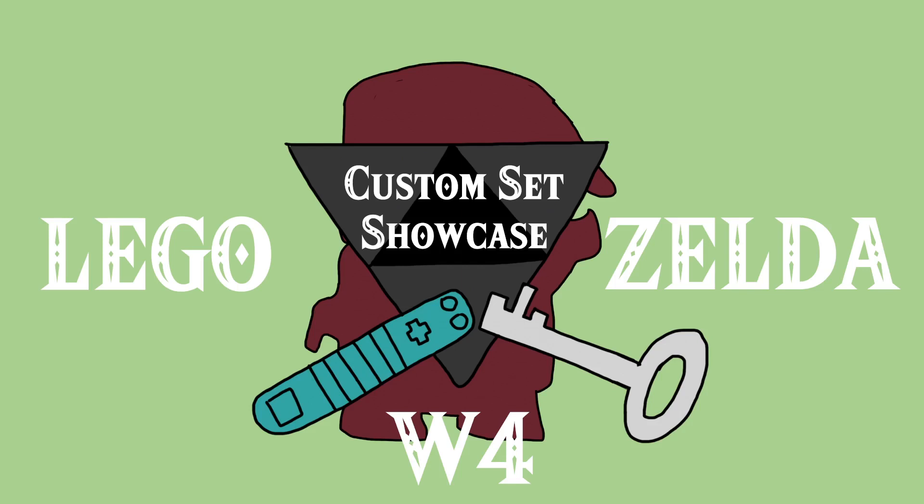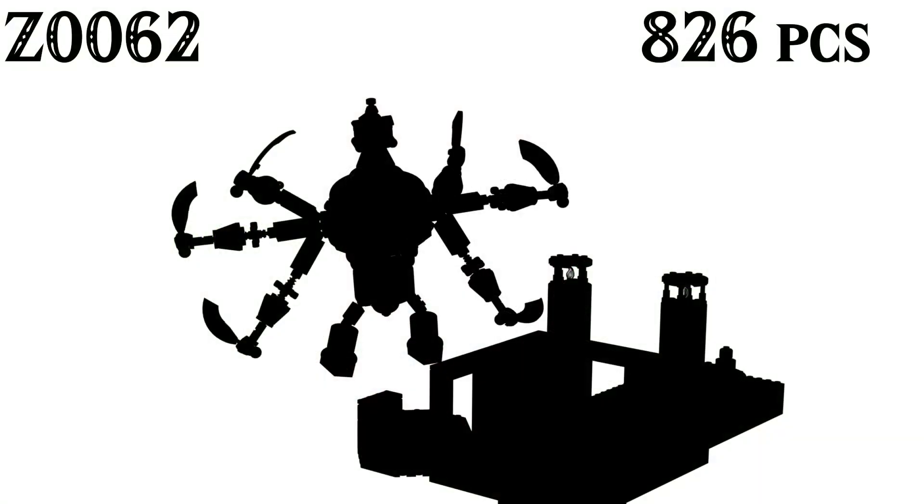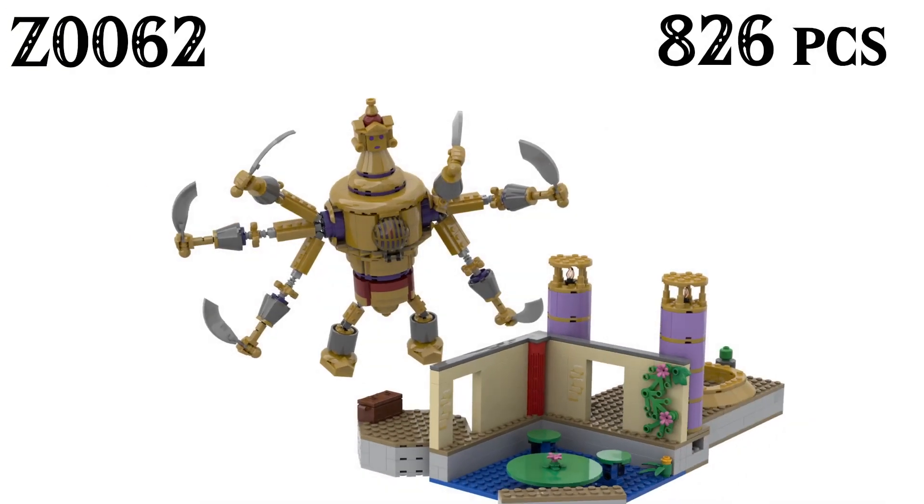Good morning everybody and welcome back to another episode of the LEGO Legend of Zelda custom set showcase here on the channel, where today we're going to be taking a look at Z0062, based off Skyward Sword with 826 pieces. This is the Battle for the Sacred Flame, of course referencing the Ancient Cistern from Skyward Sword - another dungeon expansion set.